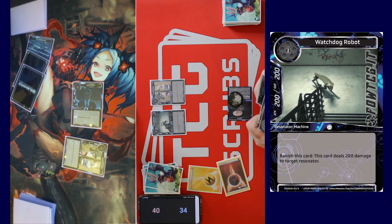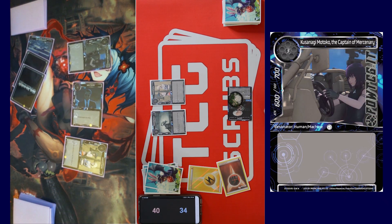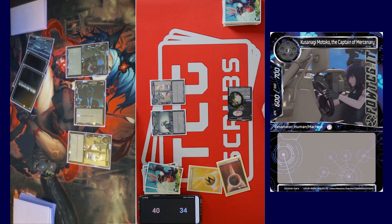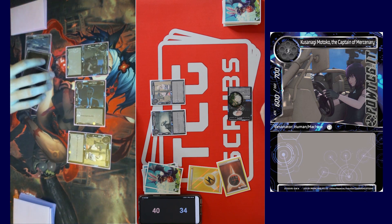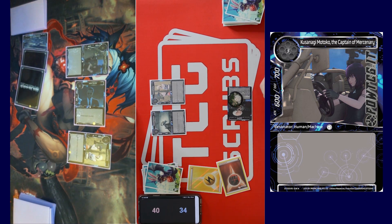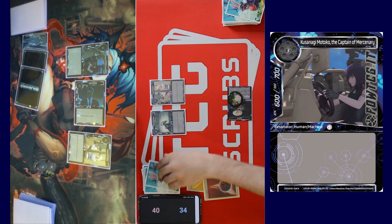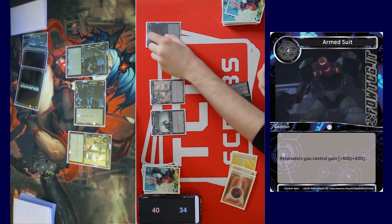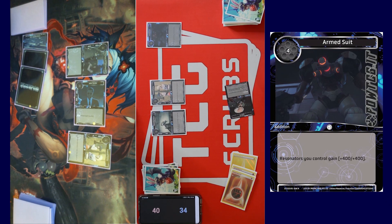Tap three for Kusanagi Motoko, the Captain of Mercenary. She's a 600/700 vanilla. Pass turn. Draw for turn, untap, call stone. Energize, tap three for Armed Suit. We'll pass turn.